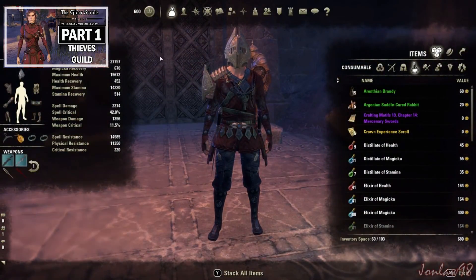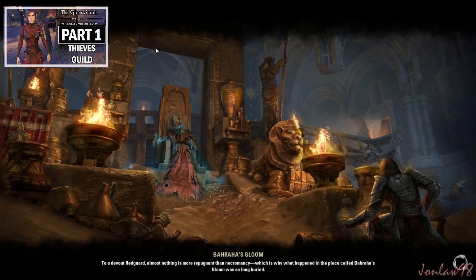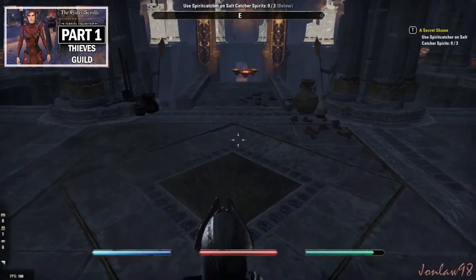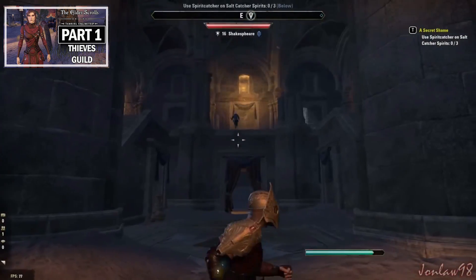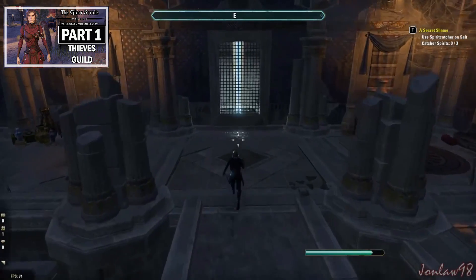Overall, once you actually get to the story, it's pretty good. They also added a new raid called the Maw of Lorkage, which is a group event where you go in, fight a boss, and get unique rewards. In terms of release order, it was Imperial City first, then Orsinium, then Thieves Guild, and then the upcoming Dark Brotherhood at the end of May — or mid-June for console players.